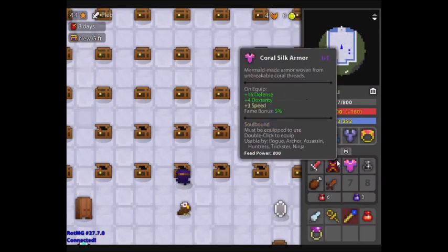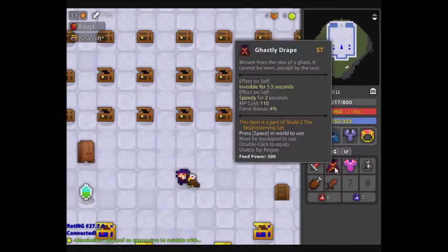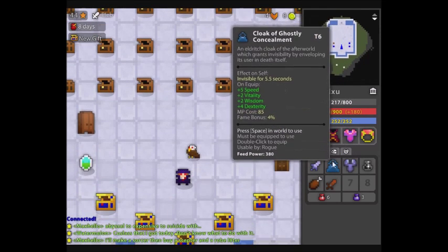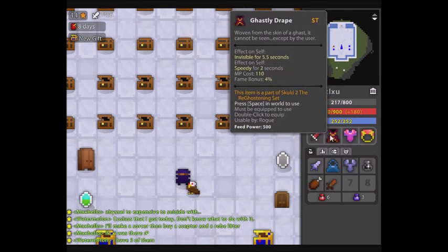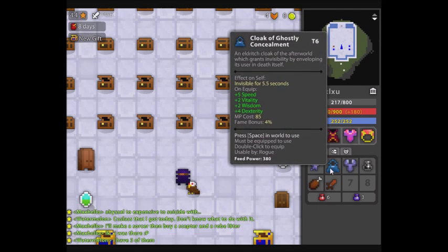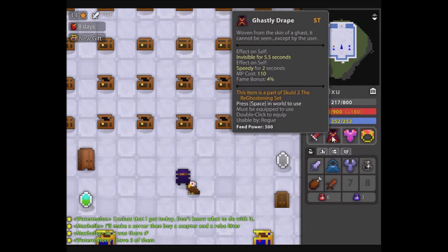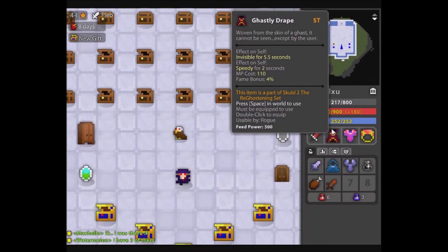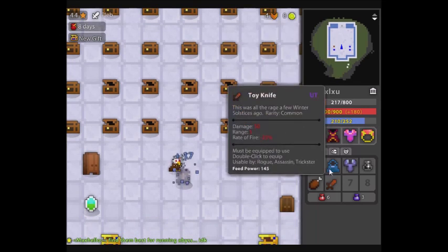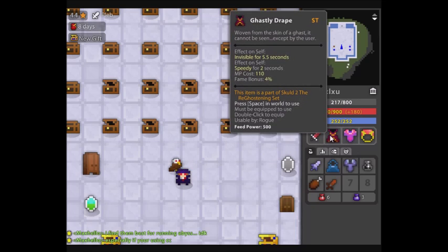Hey, it's Marcus Exum. I'm going to start off the video by showing you the stats of the cloak I'm testing right now, which is the Ghastly Drape compared to the Ghostly Cloak. It looks pretty cool — invisible for 5.5 seconds, and this is also invisible for 5.5 seconds, so basically the same amount of visibility. The difference is the Ghastly Drape gets 2 seconds of Speedy, which is really cool, and this does not. But this gives 5 Speed, 2 Vitality, 2 Wisdom, and 4 Dexterity, while the Ghastly Drape gives nothing.